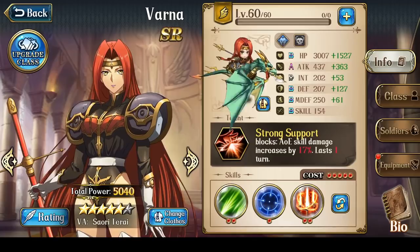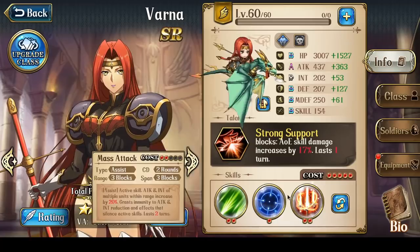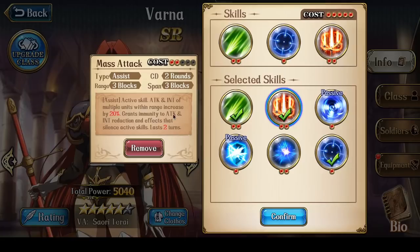Skill combos for Varna are also very simple. You want Thousand Arrows, you definitely want Aim, and her last skill is generally Mass Attack, for the stat buff of immunity to Attack and Int Reduction and affects that silence active skills, as well as the Attack and Int increase of 20%.